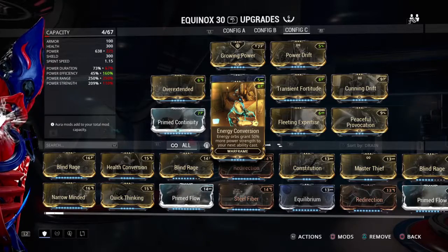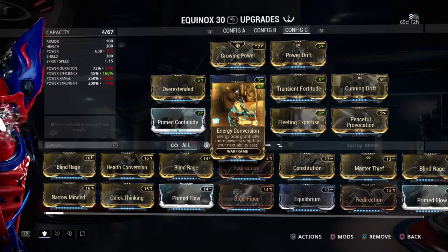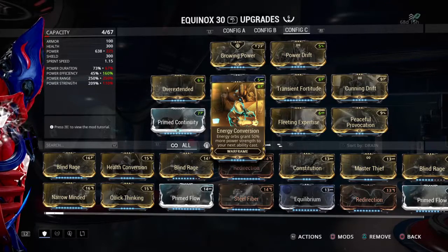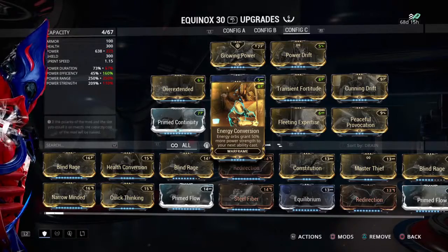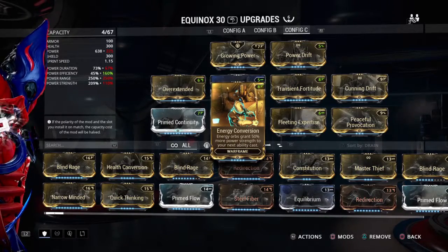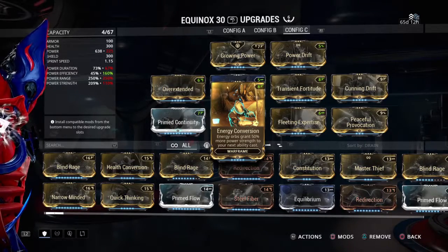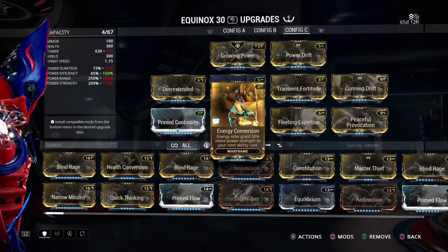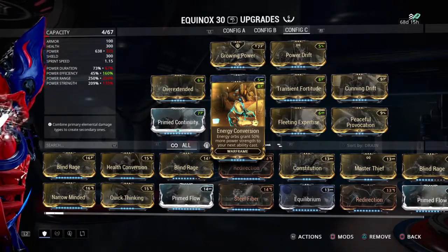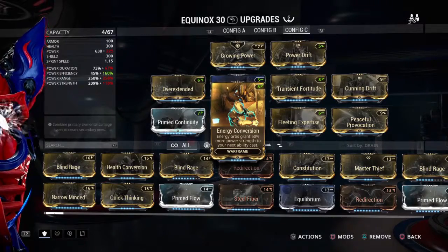Enemies are slowed all the way down to 74%, which is right up there with Nova — Nova gets 75% slow. So you're doing really well with this build. The only downside compared to Nova is that with Peaceful Provocation, you or your allies have to take damage in order to build up that slow amount. With Nova it's immediate. So it's great to run both together if you want to experiment.